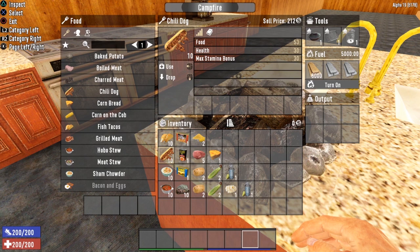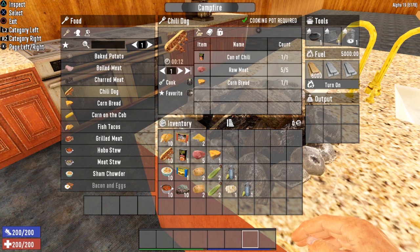Next up is the Chili Dog — who doesn't love a Chili Dog? Chili Dog gives you 53 food, 30 health, and a max stamina bonus of 30. To cook it, you need a cooking pot, a can of chili, five raw meat, and one cornbread — note that this needs cornbread, not cornmeal, so you'll have to cook cornbread first. However, the ingredient list is still pretty light and easy to make. You actually start the game with a can of chili, so you can always save it to make a Chili Dog down the road.